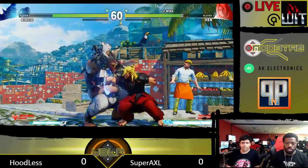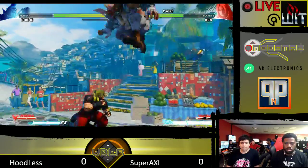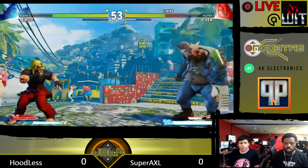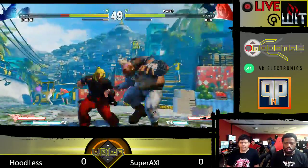Need to see more anti-airs on that. Trying to frame trap with crouch jab into back medium punch. More anti-airs are needed — he's getting a lot of mileage out of this jump-in medium punch. Whiffs the DP, he's fine.